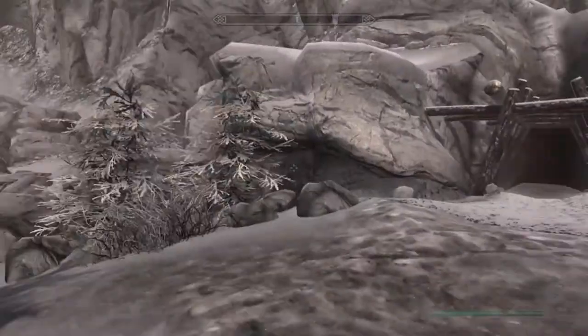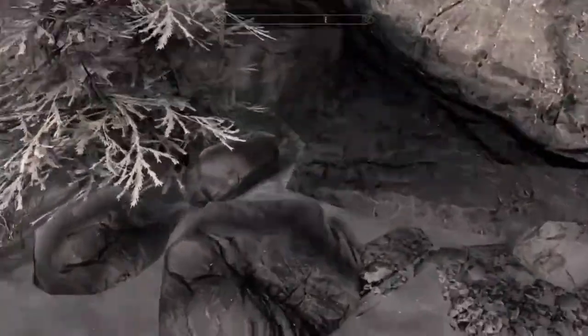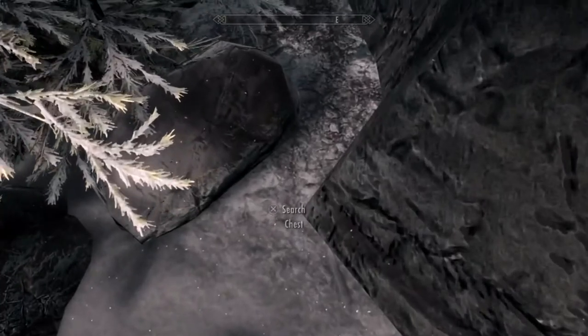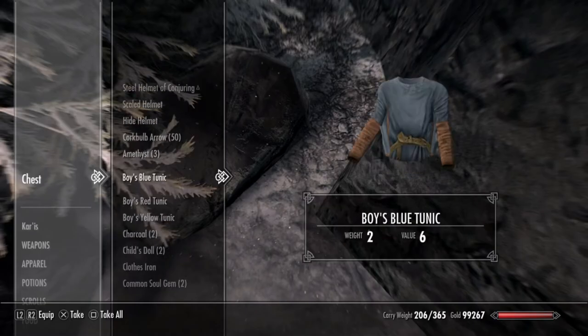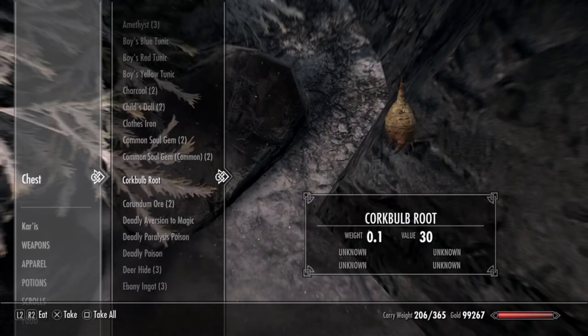Once you arrive at this mine, you will notice all the rocks about. Right over here next to these two trees is the opening to the chest. It is right here between these two rocks. Open it — it is connected to their inventory, so everything in here is stuff they already have.